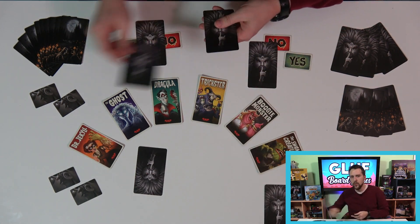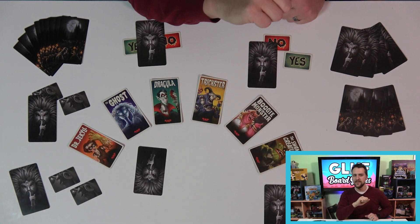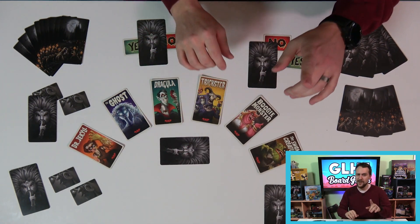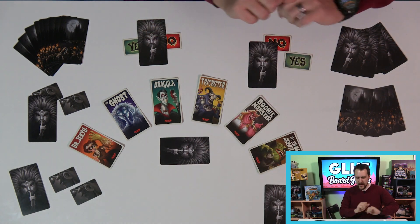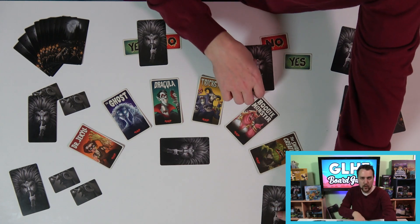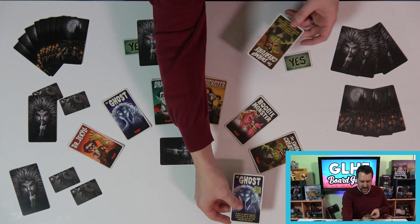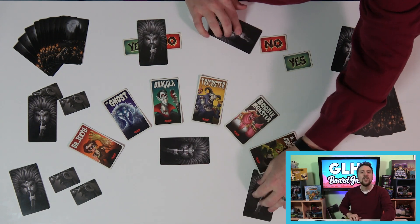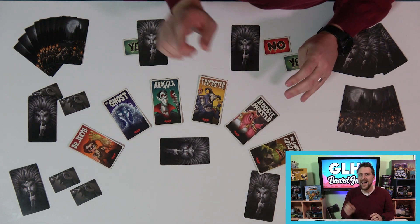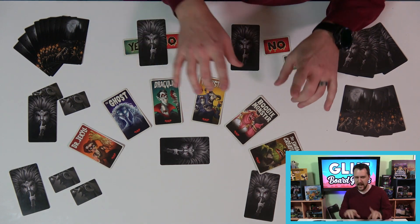On your turn, you will either offer someone a dance, inquire about someone else's identity, or j'accuse. Technically the rulebook just says accuse, but come on, why just accuse when you can j'accuse? Dancing is easy — pick another player and offer them a dance. If they accept, you will trade identity cards and look at them. Now you know who each other really are. If they decline — consent is sexy — you then must inquire about someone else. Inquiring means that you'll ask someone point-blank if they're someone specific. They must respond honestly, unless they have to lie — more on that in a minute — by passing you one of their whisper cards. A simple yes or no will do.